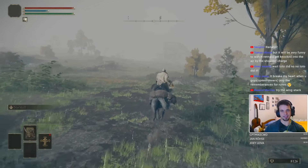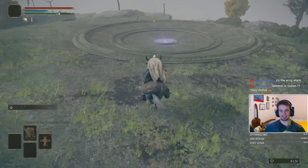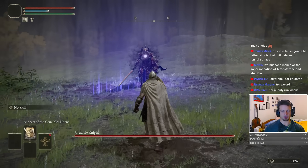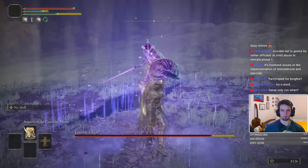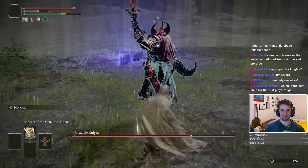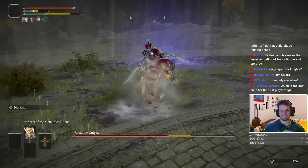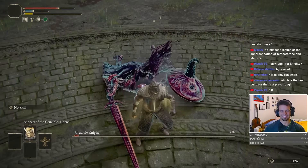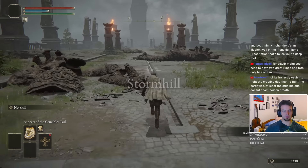Shoulder checking my enemies is fun, but it won't satisfy me fully, so let's go collect another incantation. It's located immediately on Stormhill in an Evergaol. Inside the Evergaol we find another crucible knight — who would've thought? During the fight I noticed something quite peculiar: the horns actually knock these guys back, and they also seem to cancel their attack animations. Because of this, the crucible knight poses no danger whatsoever, and we easily take him down to grab Aspects of the Crucible Tail.